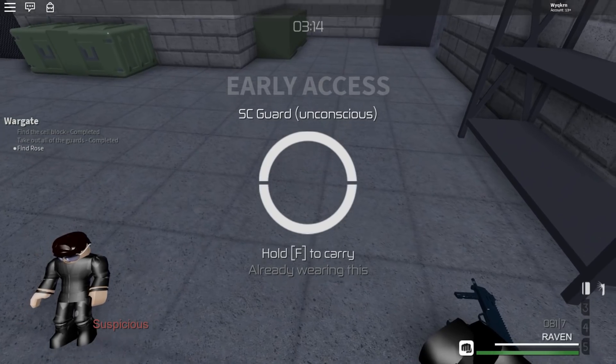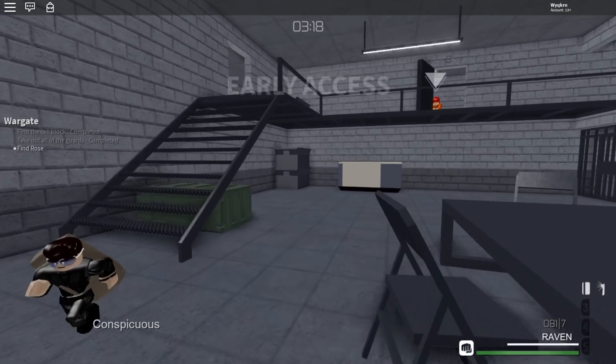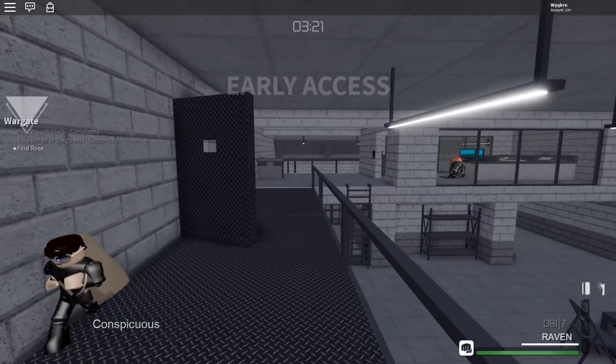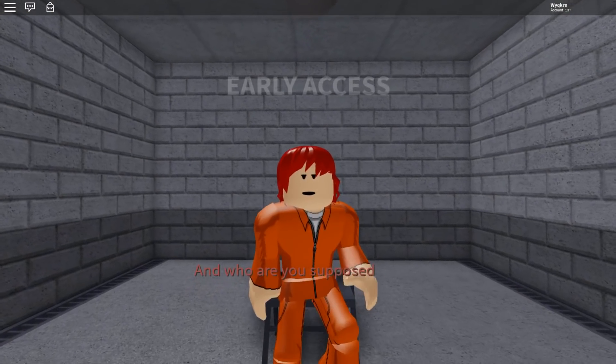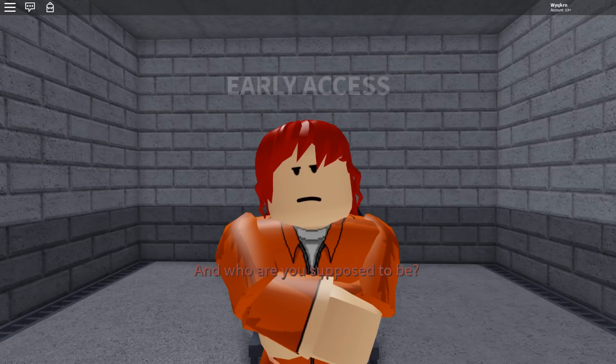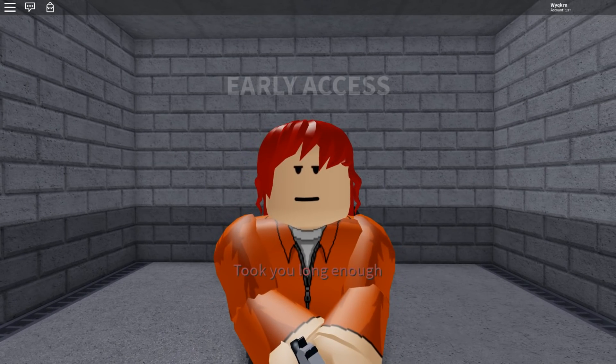Once the door opens, there'll be a little cutscene that you'll trigger if you walk inside. I'm just going to dump this bag right over here. [Cutscene: 'And who are you supposed to be?' / 'Ace?' / 'Acyan sent me, we're getting you out of here.' / 'Took you long enough.']